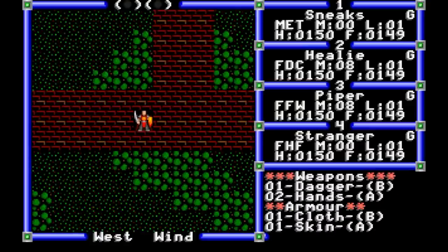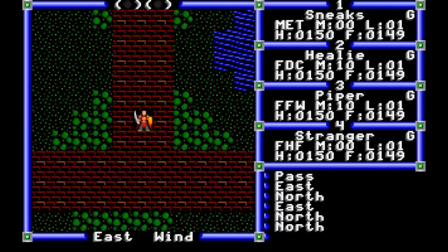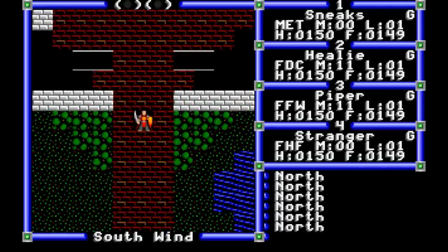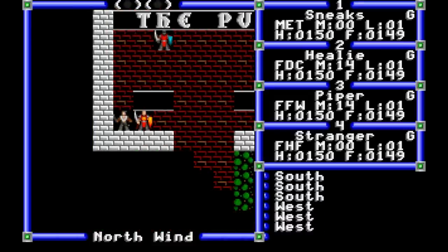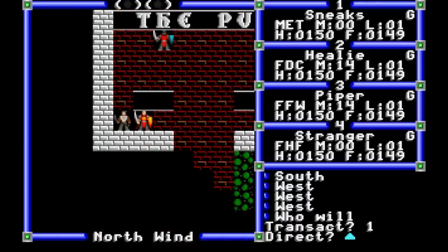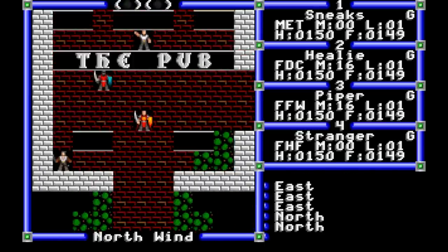Tracking inventory separately chiefly serves to complicate things, as you'll need to manually pool the party's gold before shopping, and manually share food and tools as required. As we pass through the pub, we get our first clue — the guy in the corner tells us that Exodus lies beyond the Silver Snake.